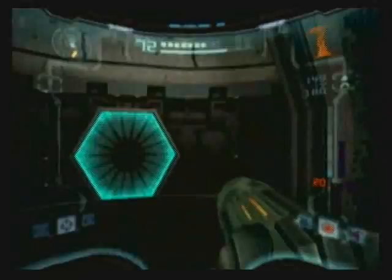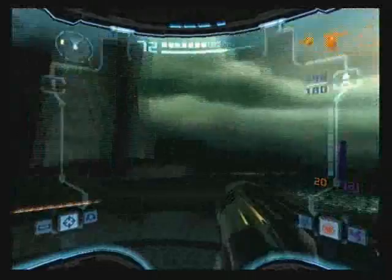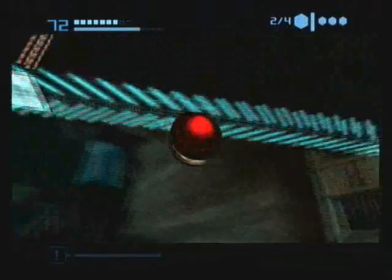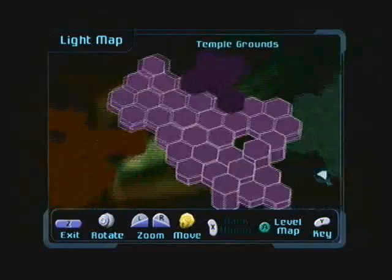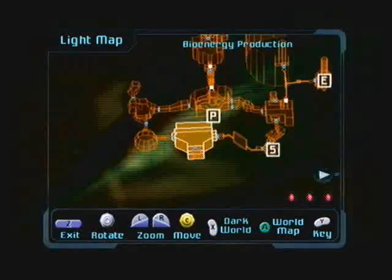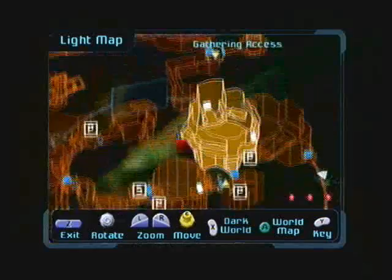We have 67% of the items and 88% of the scans. We're making some progress — not bad at all. Now that we've checked out a lot of the areas in Torvus Bog, Agon Wastes, all that stuff, I don't see any places where I missed anything. There's definitely stuff that I did miss at some points, like missile expansions and all that, but for the most part we got quite a bit done in these past few episodes.